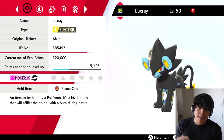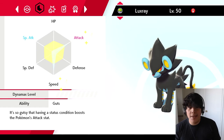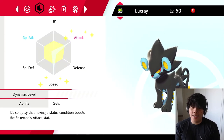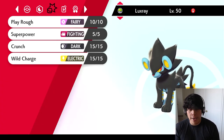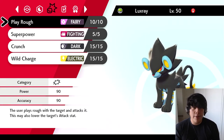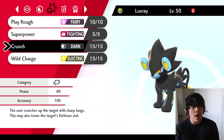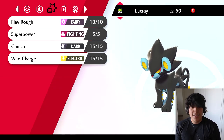The final Pokemon on this team is going to be a Luxray — a Guts flame orb Luxray with 252 attack and 252 speed, running adamant nature. Part of me wants to run jolly, but I really feel like Luxray needs help with the attack stat, so I decided on adamant. We got Play Rough for those pesky fighting and dragon types, Super Power for coverage though we're not going to click it a whole lot, Crunch, and Wild Charge as our primary STAB attack.